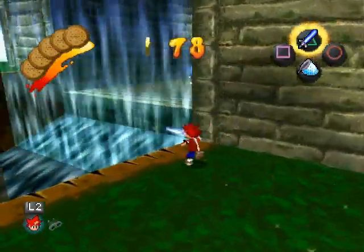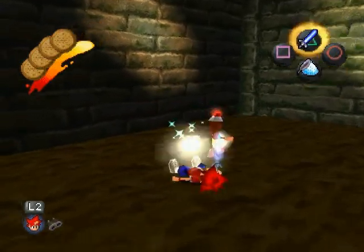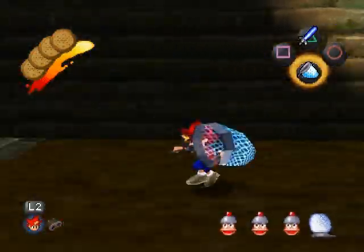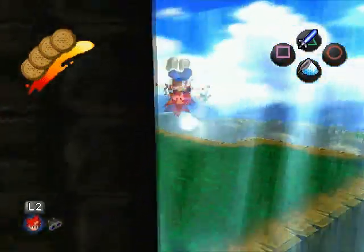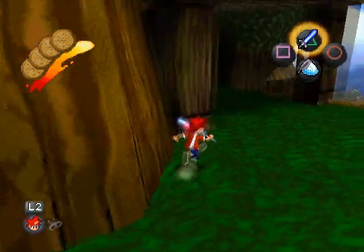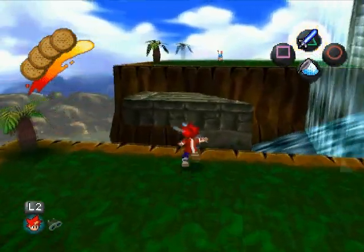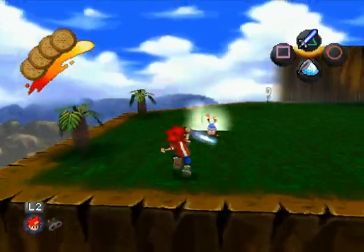The first monkey over here is one we cannot capture right now. I'll show you where it is — I won't go into the area, but right over here there's a switch which we can't activate yet. We need the slingshot in order to do that, so we will be doing that in due course.